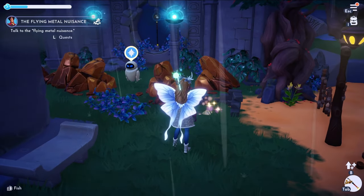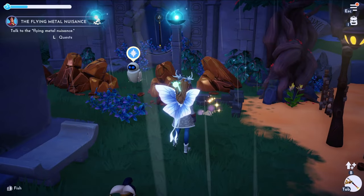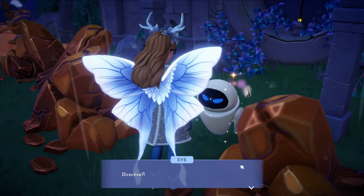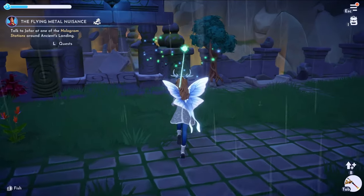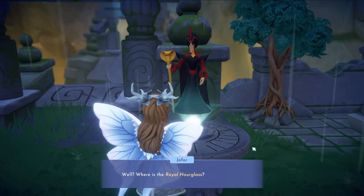And there she is — Eve, right there. After that you go talk to her, follow the dialogue, and after that you can go to one of Jafar's holograms and continue the mission.